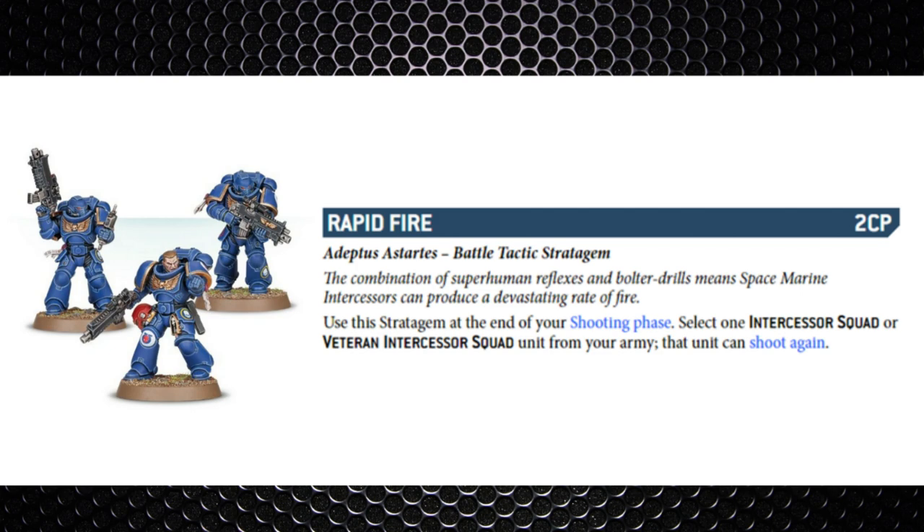Rapid Fire is another two-command-point stratagem, used on an Intercessor Squad or Veteran Intercessor Squad — they can effectively shoot again. The name is a little deceiving because it doesn't just work on rapid fire weaponry; the whole unit can shoot again with whatever they're carrying. It's a huge stratagem in my opinion, especially for Intercessors, as Veteran Intercessors are not that commonly taken.